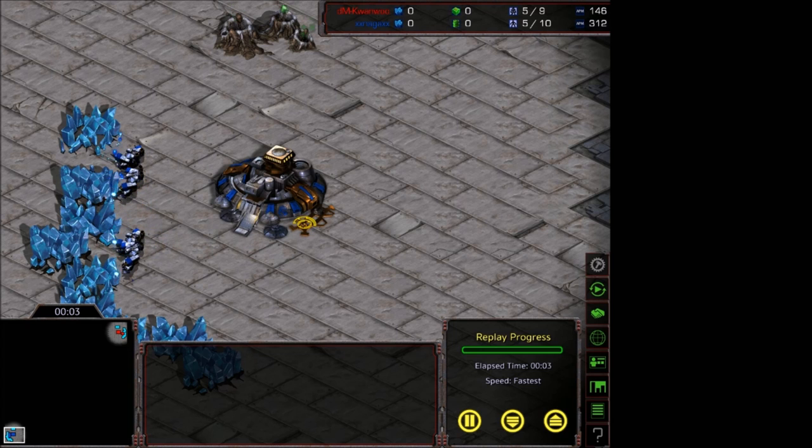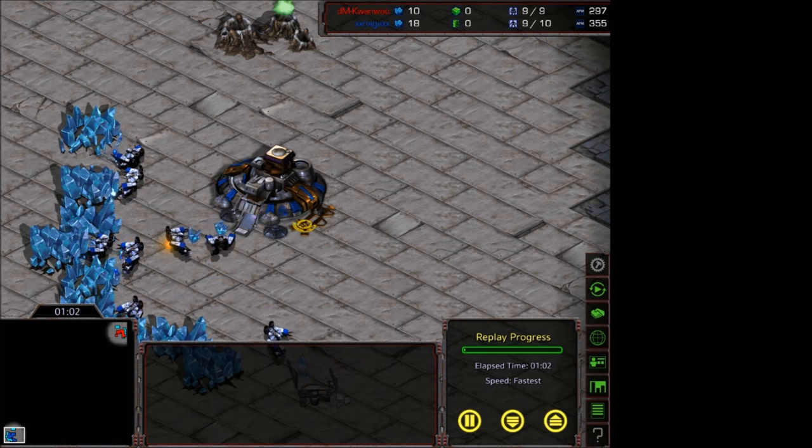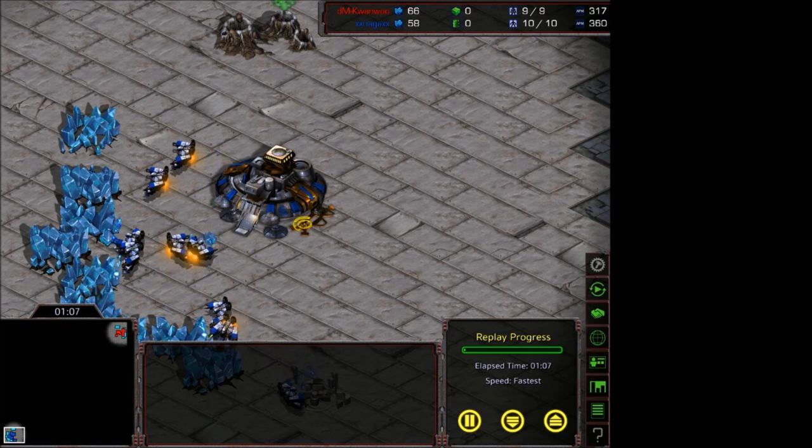Today I want to talk about the new Orgoliath build that we see Flash doing with 2-1 upgrades maxing around 12:30 to 13 minutes. I got asked by a CPL player what I thought about this build on Circuit Breaker versus a map like Fighting Spirit. I'm always skeptical about giving build advice to lower level players because I feel like if I just say yes, they're not going to understand why a build is good. This is Flash's build and he has many variations of it.